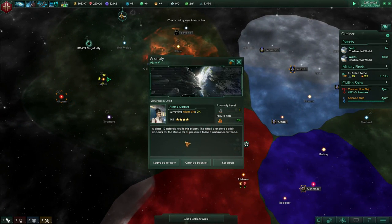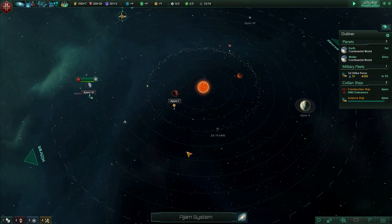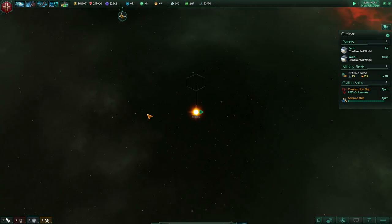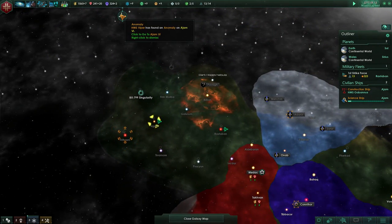Anomaly found — anomaly found, level one research in Ajaan. A class 12 asteroid orbits this planet and appears far too stable for a natural occurrence. Give us some kind of awesome rare technology or something.